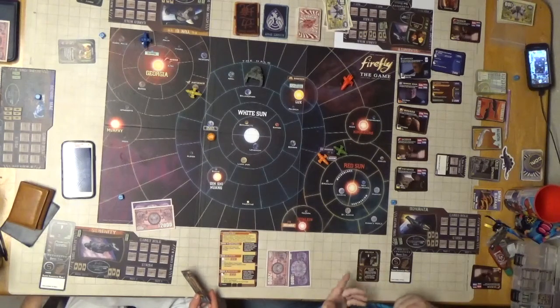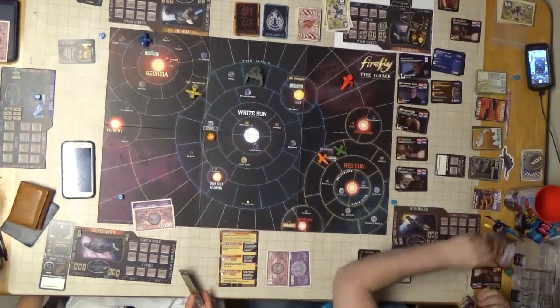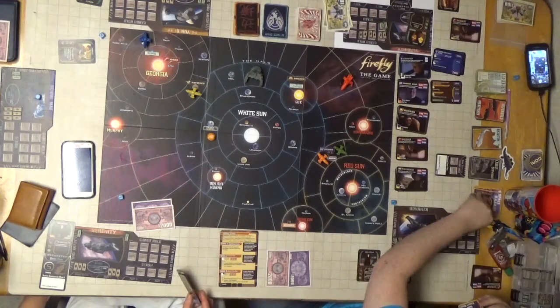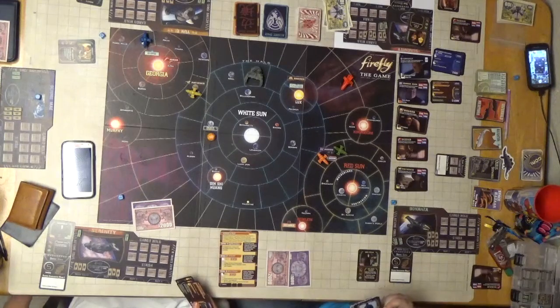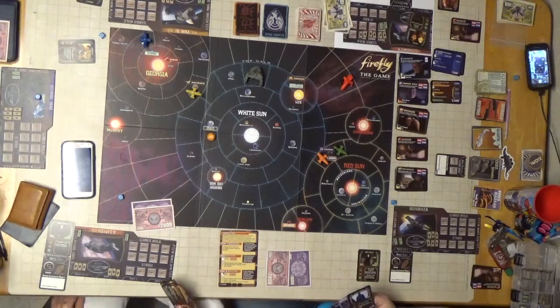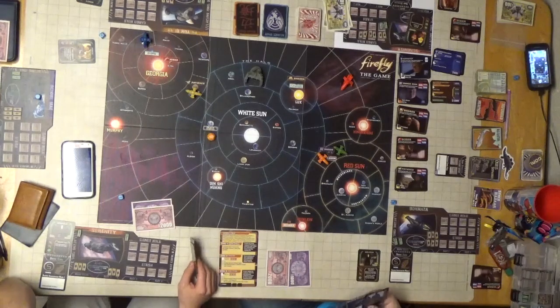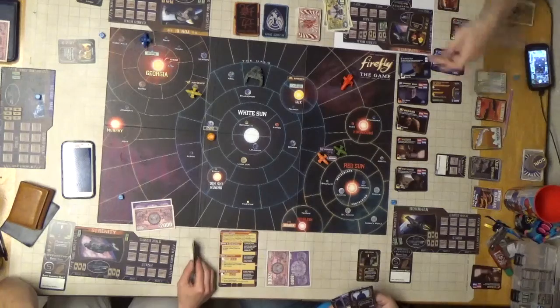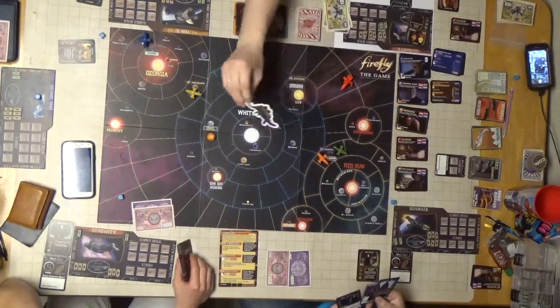I'm most certainly going to start off by shopping in the space bazaar. I've put in my two new cards that I got from my Firefly Loot Crate. The player turn token is right here - 'Curse your sudden but inevitable betrayal.'